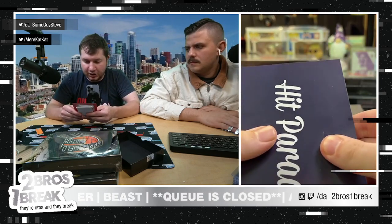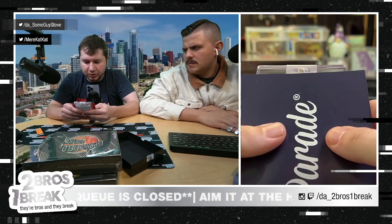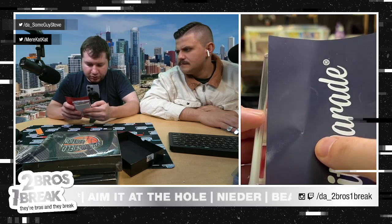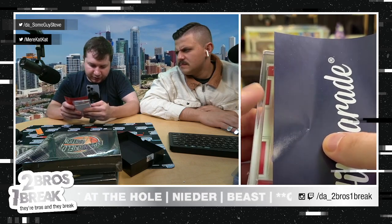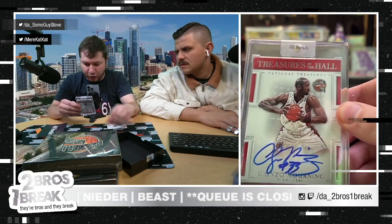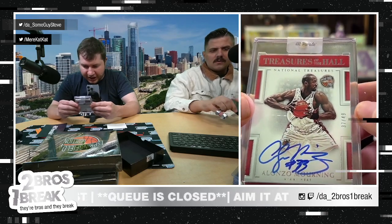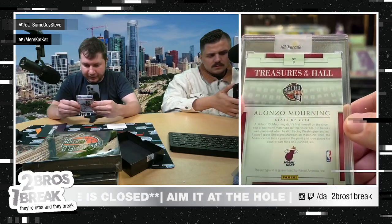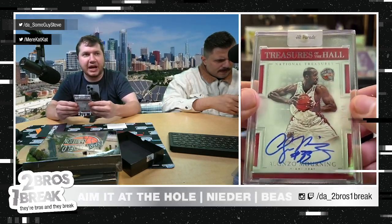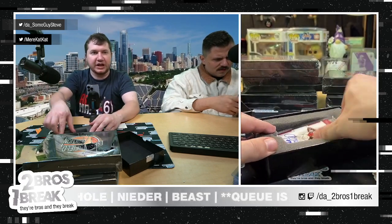Treasures of the Hall — that's National Treasures as well. Another NT on card, NT of Alonzo Mourning. Nice. Alonzo Mourning on card, numbered to 49. Another National Treasures on card auto, not bad. We'll take that — Alonzo Mourning to 49, on card.